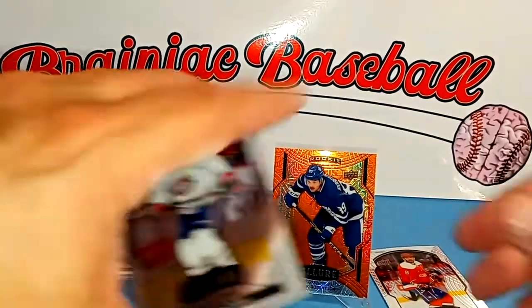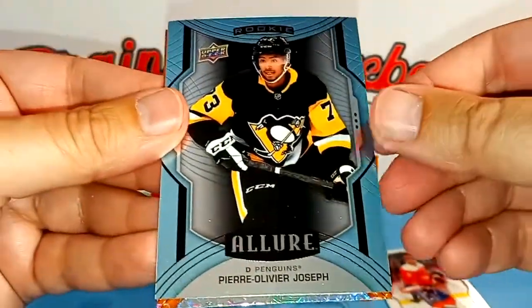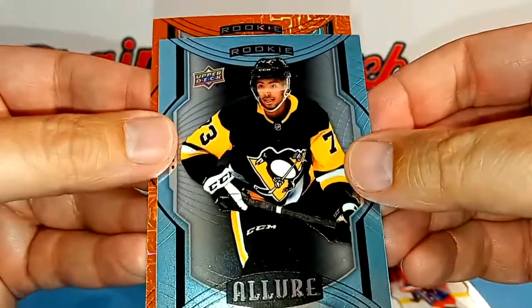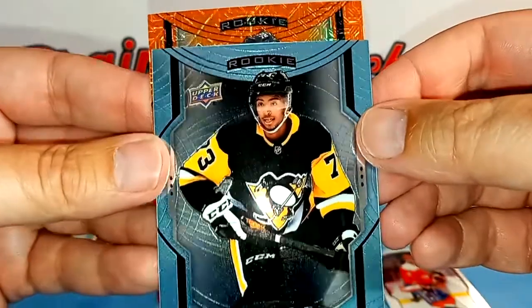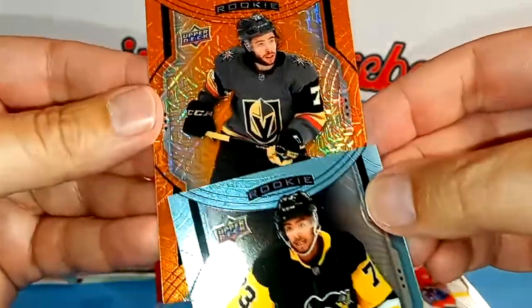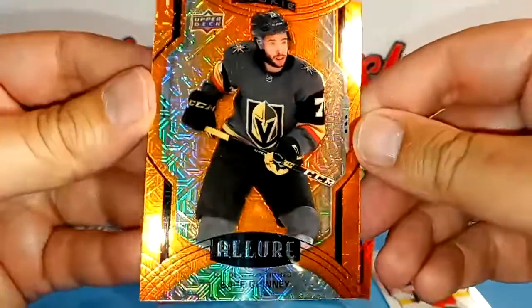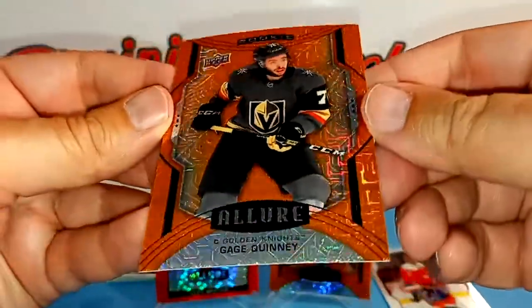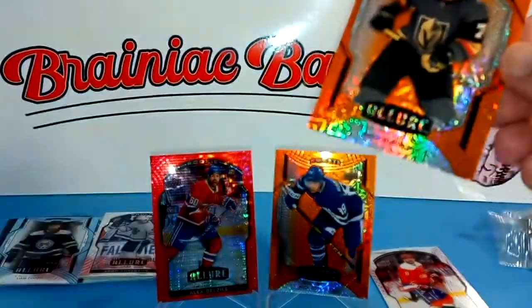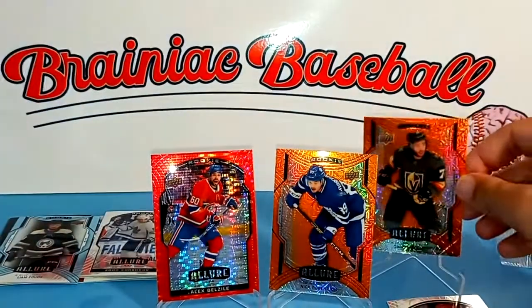So we have Nick Suzuki here and then we have Pierre-Olivier Joseph. And then we have this rookie card — it is of Gage Quinney of the Vegas Golden Knights. Can't say I've heard of him, but it's a nice-looking card. We're going to take him and put him over here on the orange side.